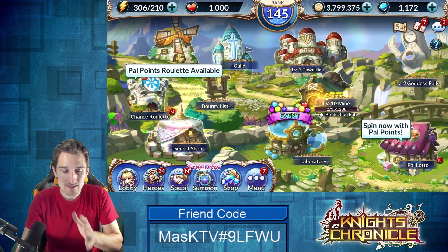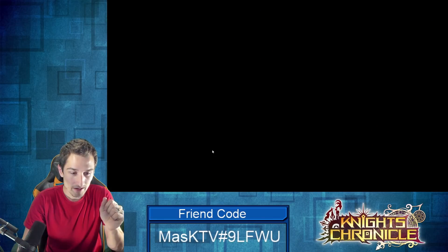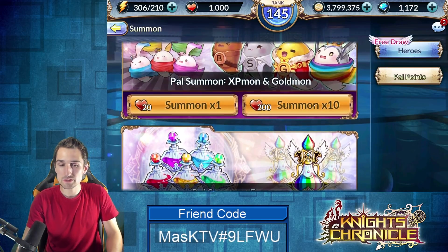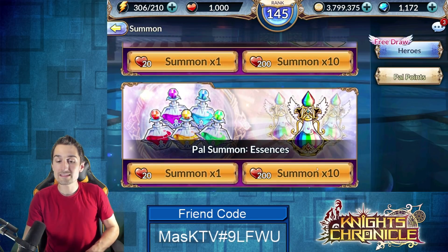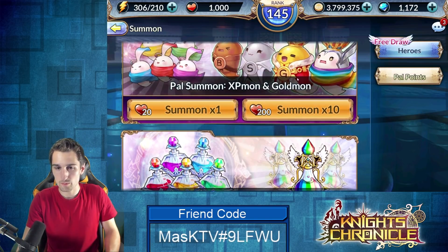What I'm really comparing today is the PAL lotto versus summoning with PAL points. If you go to your summons and click PAL points, you have the option to summon 10 XP mon and gold mon for 200 PAL points, or 10 essences — either rainbow or any of the colored essences — for 200 PAL points.